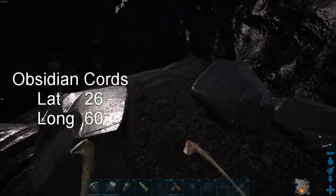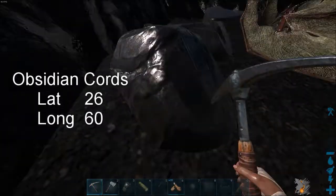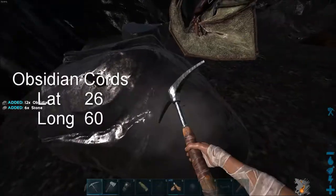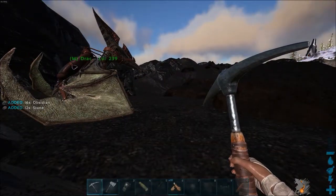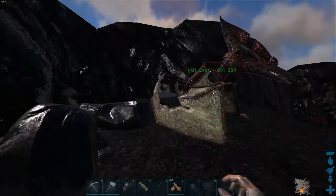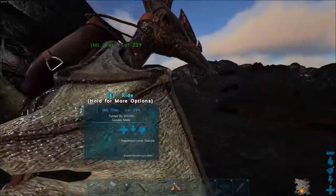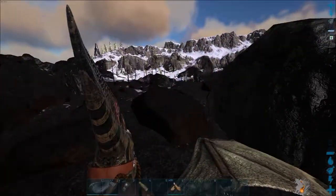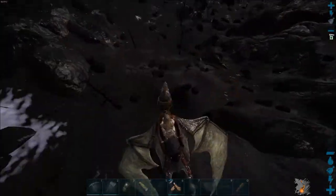As you can see here, we have obsidian. They do have obsidian dotted out around the map, but the highest concentration of obsidian nodes that I have seen is definitely in the chart area. It's well worth a visit because you have so many other resources here.